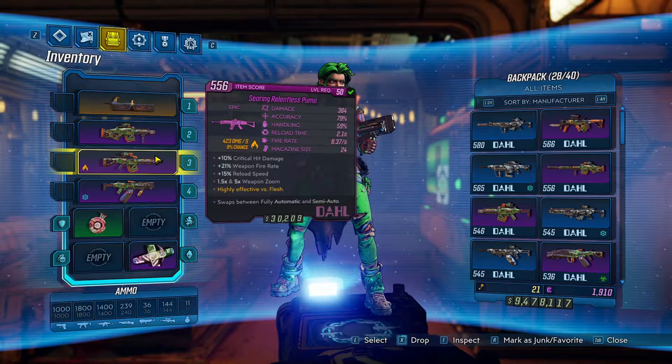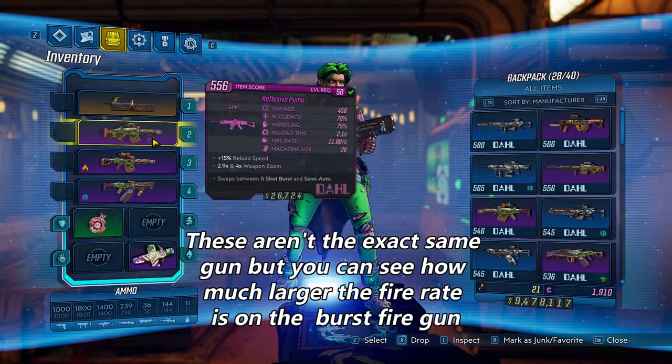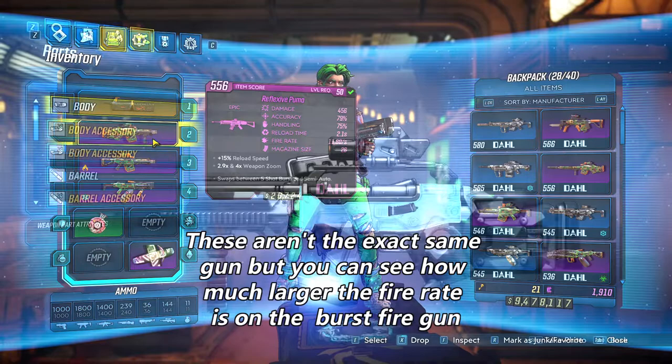The fire rate on your gun card will also be influenced by your primary fire mode. If you have two identical guns outside of the firing modes, and one has fully automatic as the primary while the other has burst fire as the primary, then the latter will show a faster fire rate on the card.